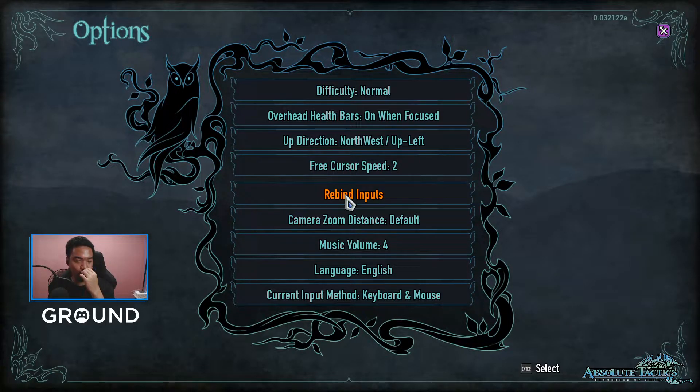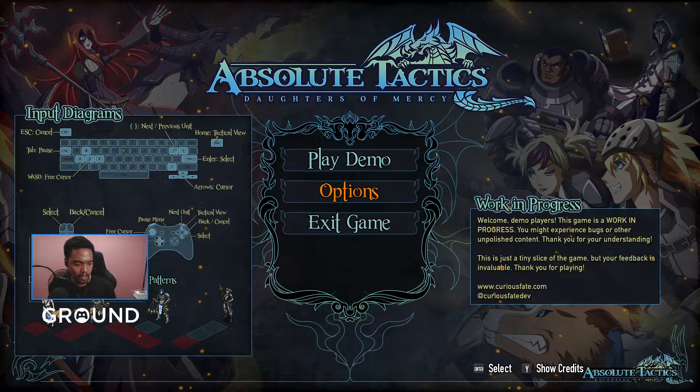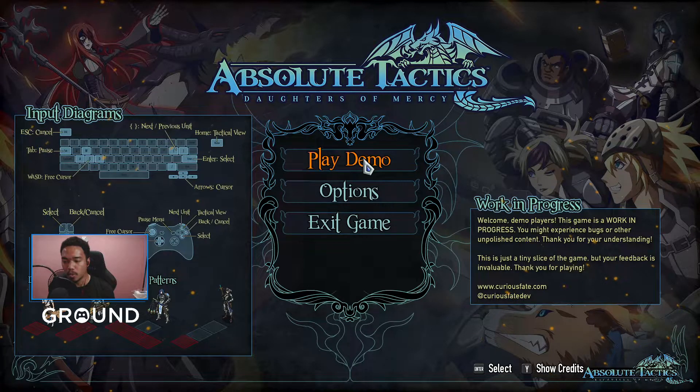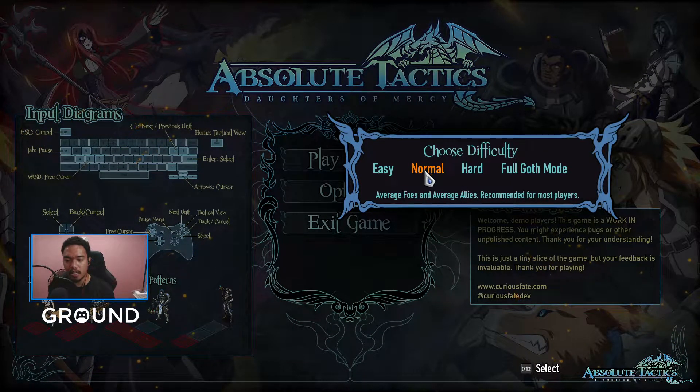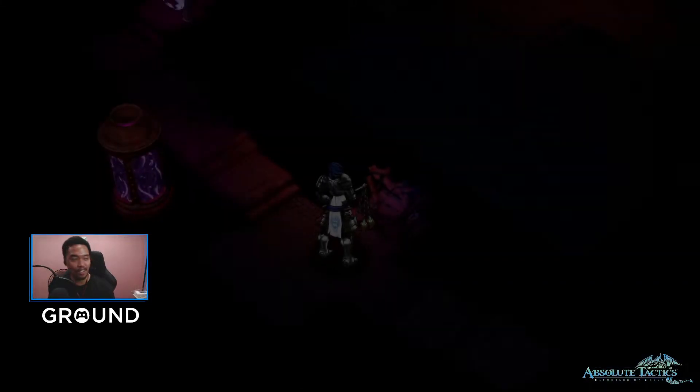Looking at our options, it's kind of limited. We cannot edit the resolution or the window size — I can't do the windowed fullscreen that I usually do for games I review. Standard attack patterns are shown right away; looks like a game of chess. Enter selects the next or previous unit — good to remember. Let's click on Play Demo. Mouse and keyboard input is available, good. And let's go for Normal difficulty. There's also a Full Cut mode, but I don't think I can handle that without understanding the mechanics yet.